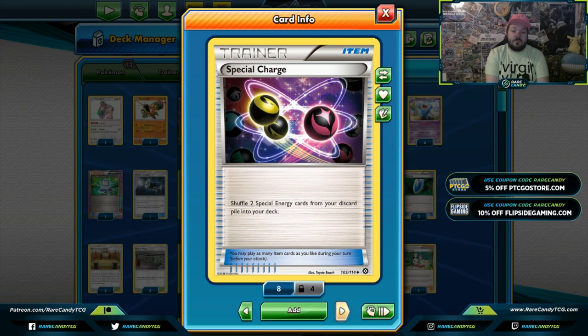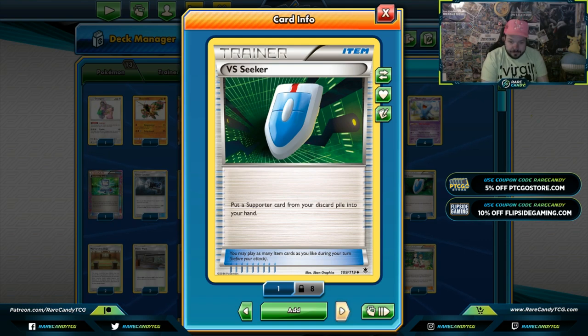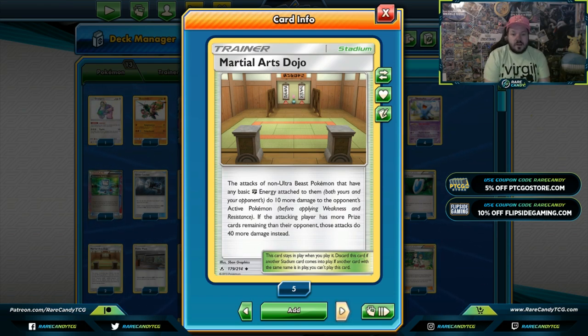Switch: I really don't like folding to Shock Lock or any matchup like that. This deck has a really good Shock Lock matchup, so if people are hyping that up going into Dallas, this might be the play. The single Switch really does help swing the matchup. VS Seeker — we only play three because I want extra supporters, and a VS Seeker with no supporters in the discard pile is kind of dead. Martial Arts Dojo is an often underutilized card that really packs a punch.